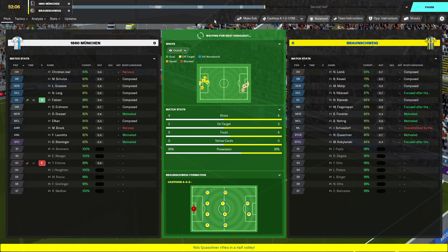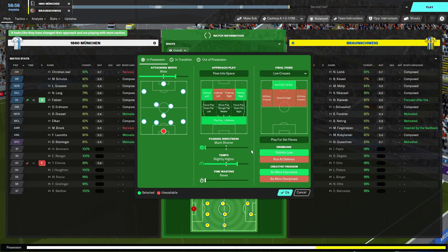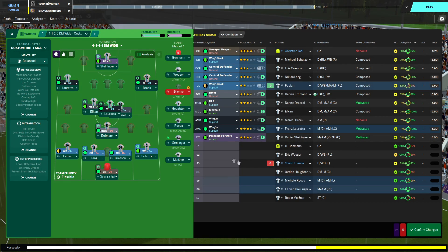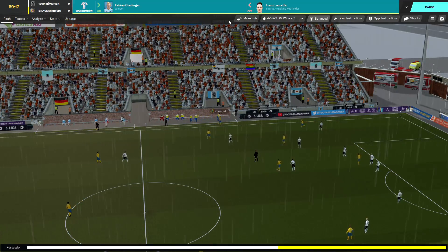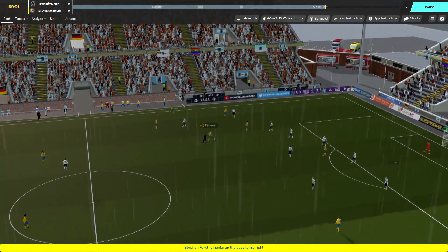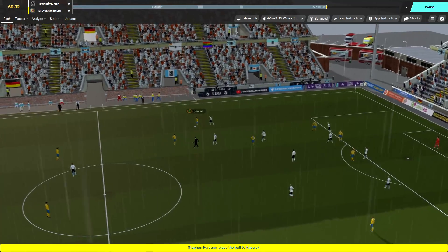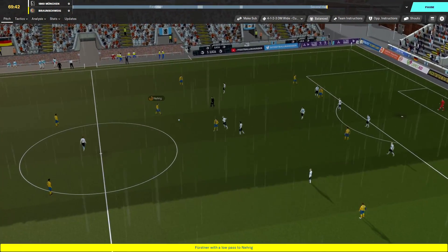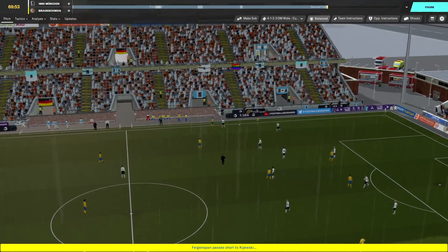They have a shot from a corner that goes over the top of the bar. I think we need to be a little bit less cautious here - a draw would be good because they are in and around us. We go wider as well. Loretta is having an absolute shocker of a game so Greeliger comes in as a straight swap on that side. They've got a throw in on the far side and we are under a lot of pressure, though we're pressing quite well. They are playing some nice football.